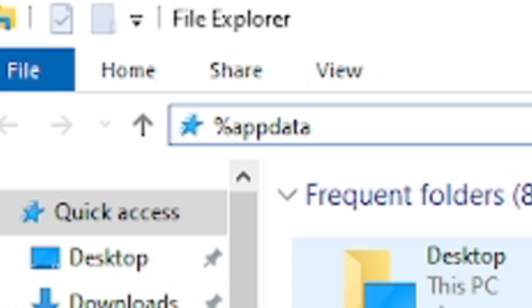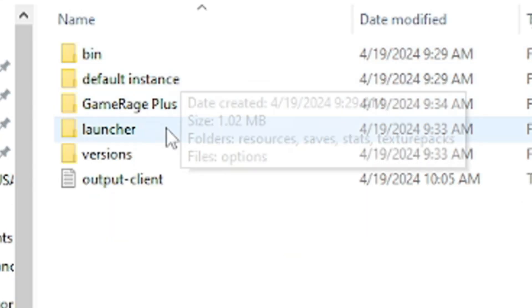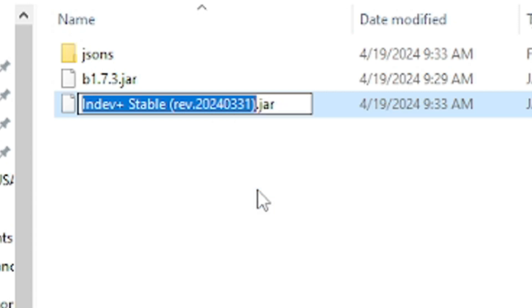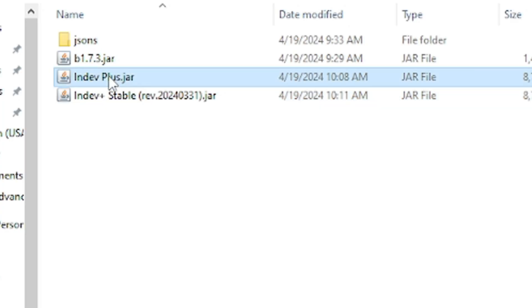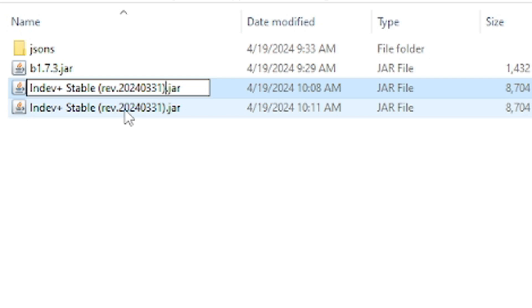To do this, you need to go to the AppData folder on your computer, click Betacraft, click the Versions folder. Here you can see the Indev Plus mod jar file. Highlight and copy its name, and move the jar file to a different location on your computer. Then go to the Legacy Plus website — link in the description — go to Downloads and click to download the newest jar file. Move the jar file to the folder we just opened, and rename it with the name we took from the old jar file.